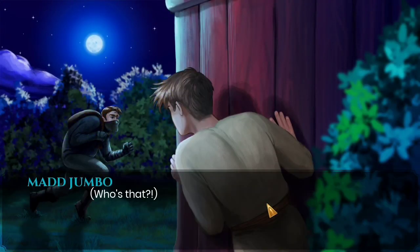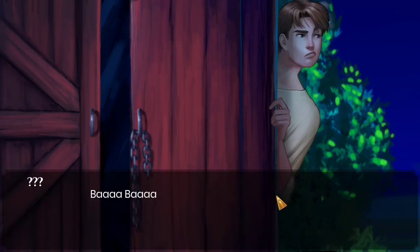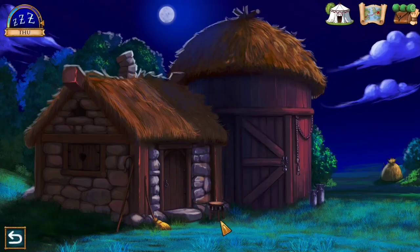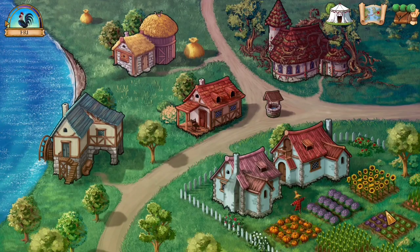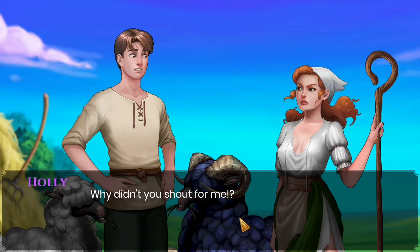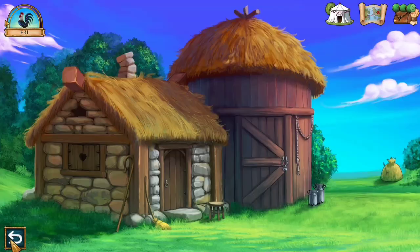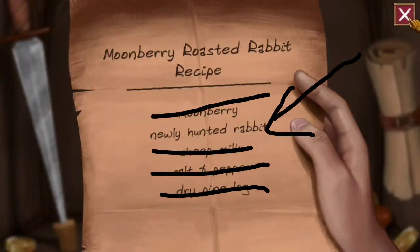On the second night the thief will come — and to my surprise the thief is none other than Junior. Let him do his thing and just be a spy, don't catch him. I got the spy achievement! Let's sleep till next morning, meet Holly, visit the barn, and tell Holly about what happened last night. She agrees to give the milk. You got your fourth ingredient — the sheep milk.